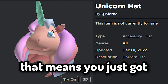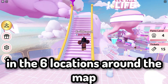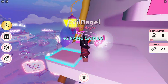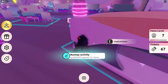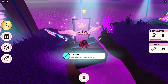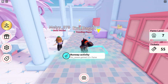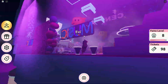You will get a badge — that means you just got this item right here. Now you need to interact with the objects in the six locations around the map. Here is the map if you need help finding them.